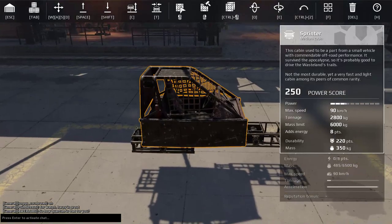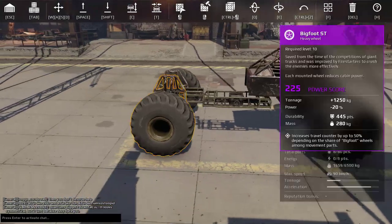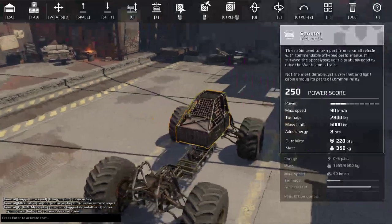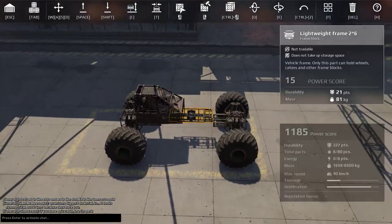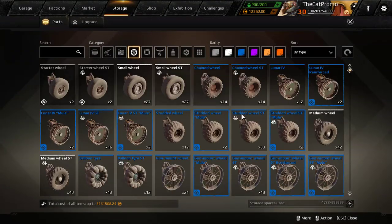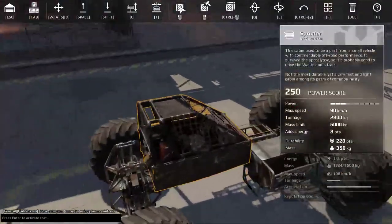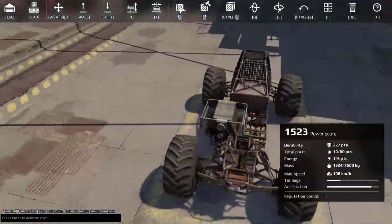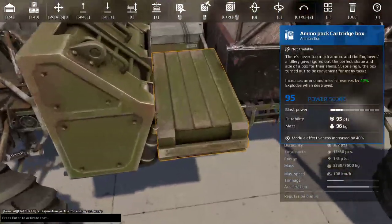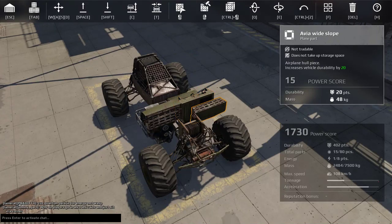We're going to be using a sprinter cabin and Bigfoot and Bigfoot steering wheels. We're going to be building a pretty oversized Halo Warthog. Normally you would use something like the APC wheels on these, but we're not. We're going to use a sprinter and a cheetah because otherwise we won't have enough mass limit to carry everything. We're also going to put some ammo packs around the build to make sure we have enough ammo for our Reaper Gatling gun.